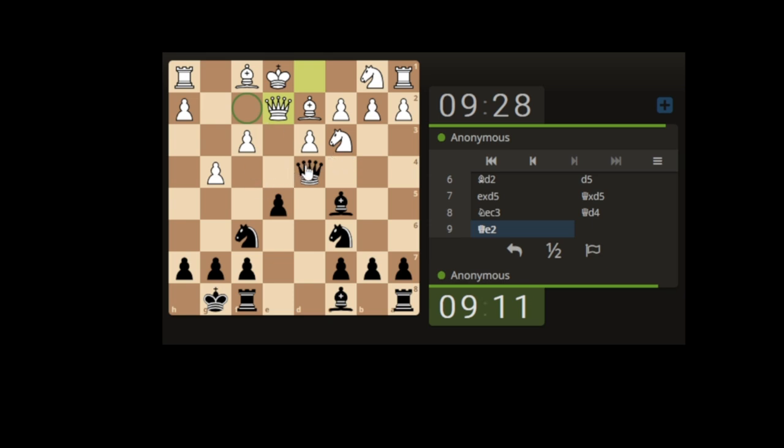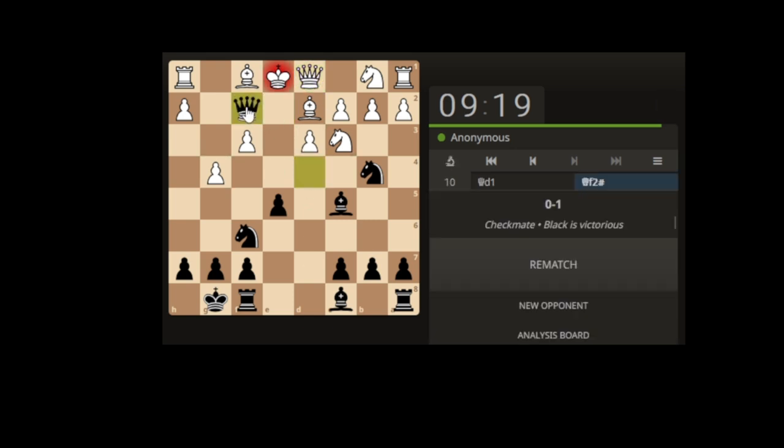It doesn't mean we have to stay in this area — we can change a bit. It could come here, attacking this weak pawn. Going for a fork, and we'll do that to try and keep the pressure on. Yeah, it's the only piece that could go back and defend, so we go for the checkmate.